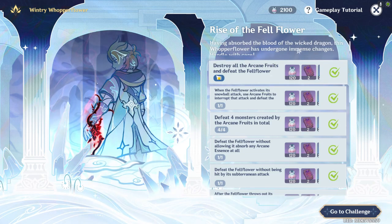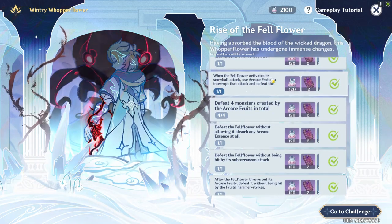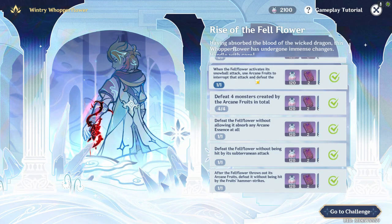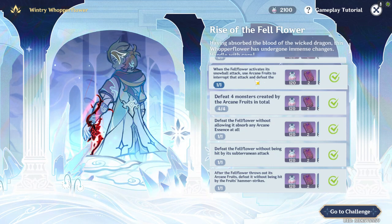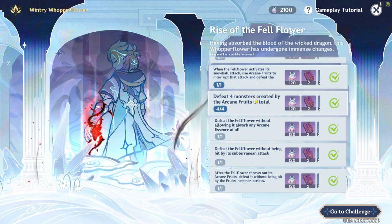So, destroy all arcane fruits and defeat the fell flower — you should get that when you initially begin and finish the challenge. When the fell flower activates the snowball attack, use the arcane fruits to interrupt the attack and defeat it. Basically, you'll be shooting the little spiky balls at it while it's attacking, so you either need to time it well or just be lucky.